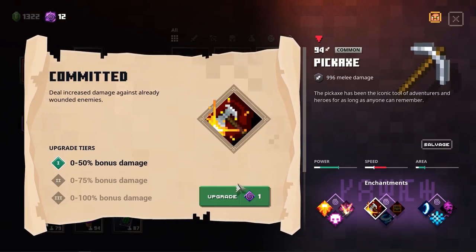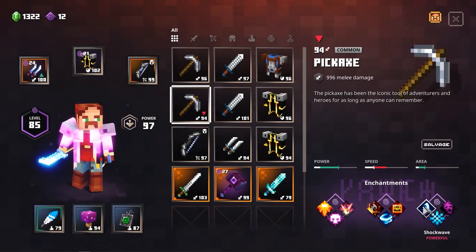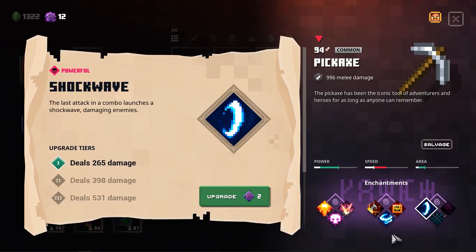You can also go for Committed - every time you deal damage to already wounded enemies, you will deal bonus damage. And this is what I currently have on my daggers because they don't have good standard damage, so if you boost them a little bit with this, then they will hit like a truck without a problem. Then things like Looting - don't go for that because this will only increase the chance for consumables to drop, not items, not Emeralds or anything like that. This Shockwave enchantment - the last attack in a combo launches a shockwave damaging enemies - is not around you but in front of you in a cone.